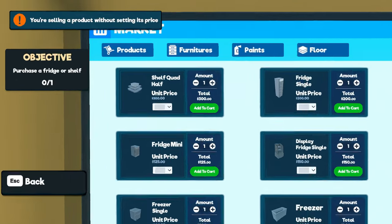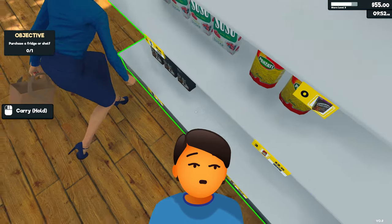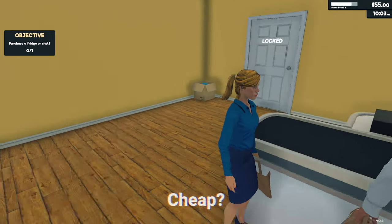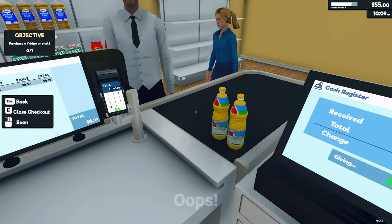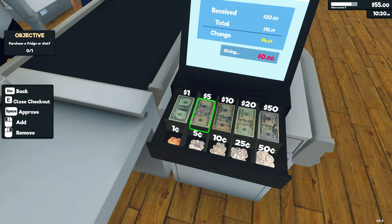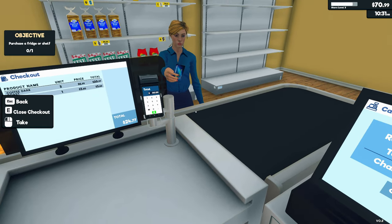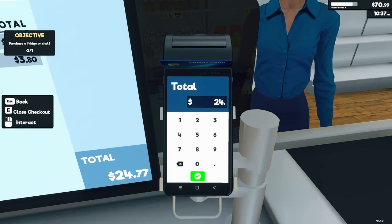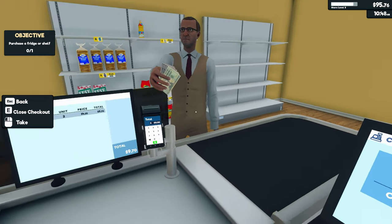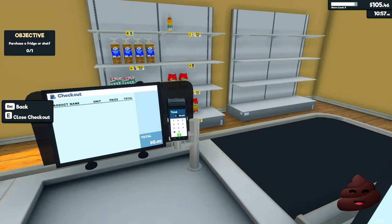Card payments are so much easier than cash — cash is no longer king. A product without a price set is being given away — no no no, coffee is not free! I've been selling it at cost price — I just got conned. A customer couldn't find a particular brand of flour. I can't believe I didn't set the price for coffee.